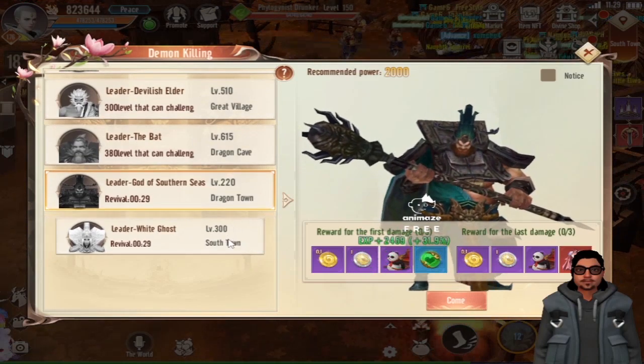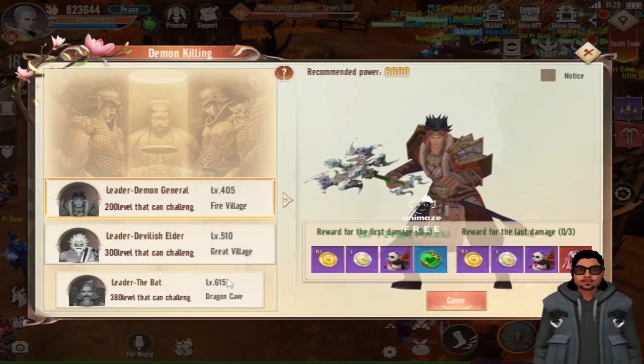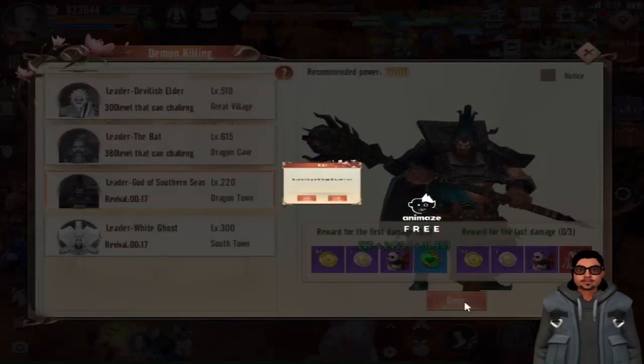There's also the event Demon Killing, which happens four times a day. There's a schedule of events where you can look it up, so always make sure to join Demon Killing.